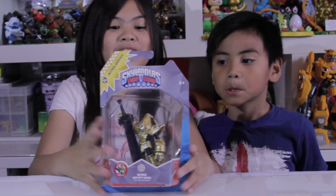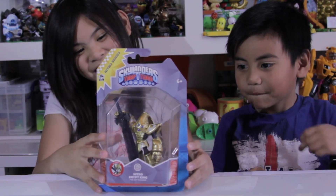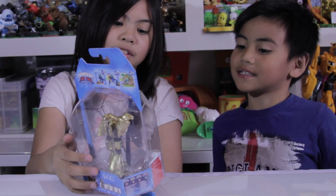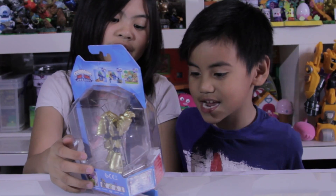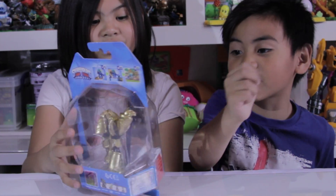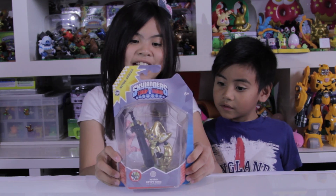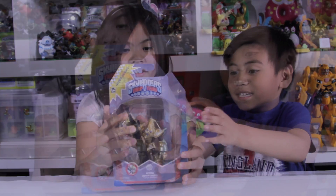Hello everybody, welcome to another unboxing of Skylander Trap Team! So we've got Nitro Crypt King. What does he say? He's got an edge, and a crystal sword — it looks like a crystal sword. He looks scary! This is only exclusive in Australia, and look at the box, it's so cool looking, it's like a gem.